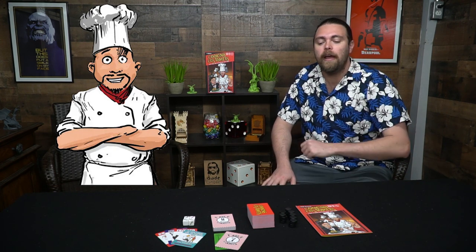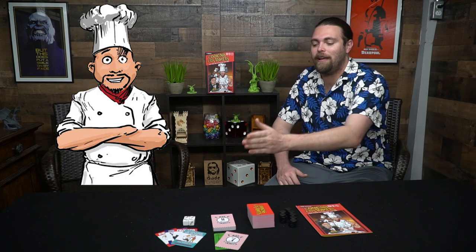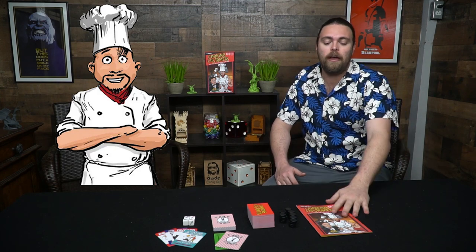Here we have the game Cooking Customers and everything included. As you can see, there are quite a few little things here. You're going to have your meal tokens that you place on your table cards, your Cooking Customers deck which you'll be utilizing to gather chefs and other unique special events that take place on yourself or on your opponents. And then you're going to have dice for rolling together meals, your rule book, and your box.